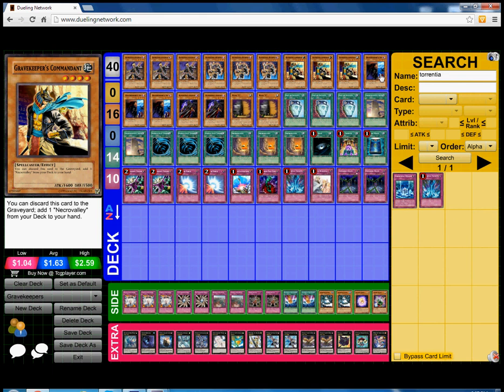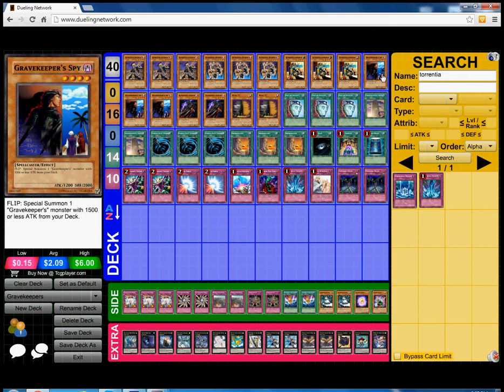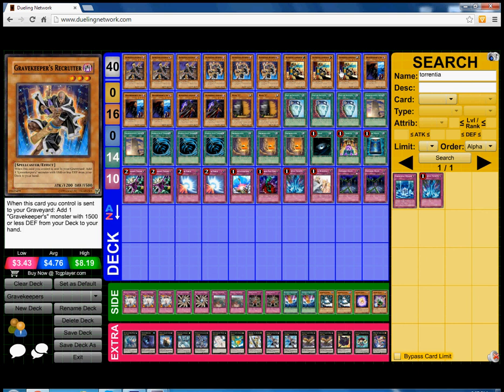We play triple Commandant. Next we play of course triple Gravekeeper's Spy — basically the heart and engine of the deck. When this card is flipped, special summon a Gravekeeper monster with 1500 or less ATK from your deck, so special summon anything here except for basically Commandant.